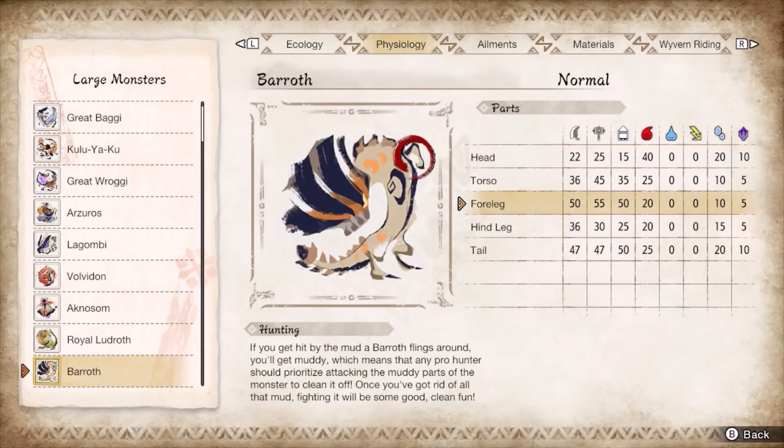Barroth toggles between fire and water as its weakness, invalidating one element while enabling the other. Since the hitzones are also terrible, impact phial ignoring Barroth's bad hitzones will be the optimal route; otherwise you'd just be focusing the hands and tail. Counter peak the steam charge attack for a free phial recharge, otherwise just pop your guard point supers.